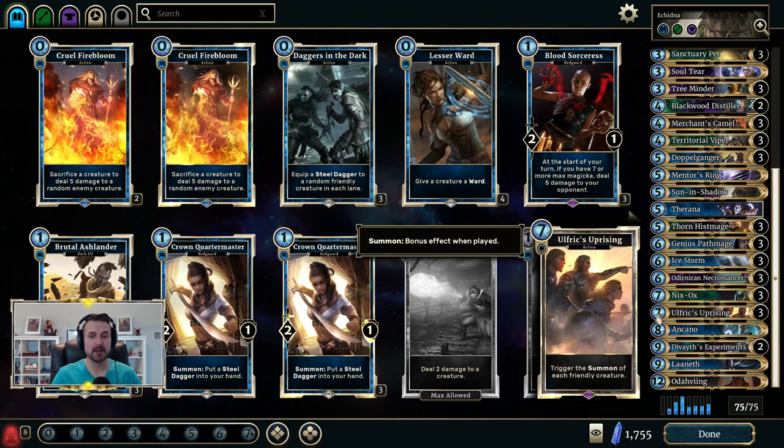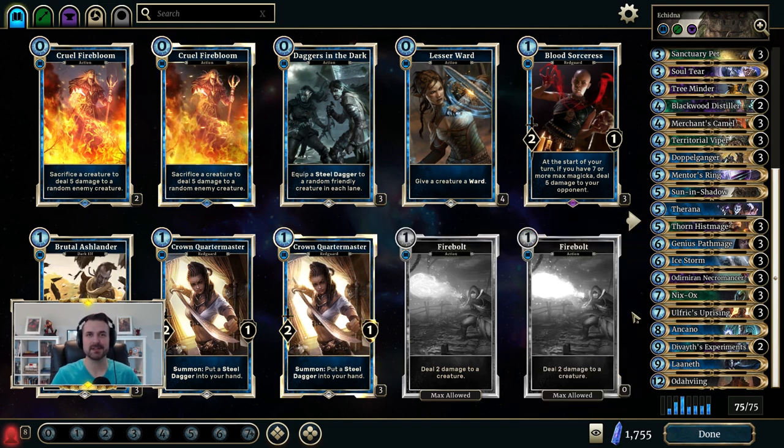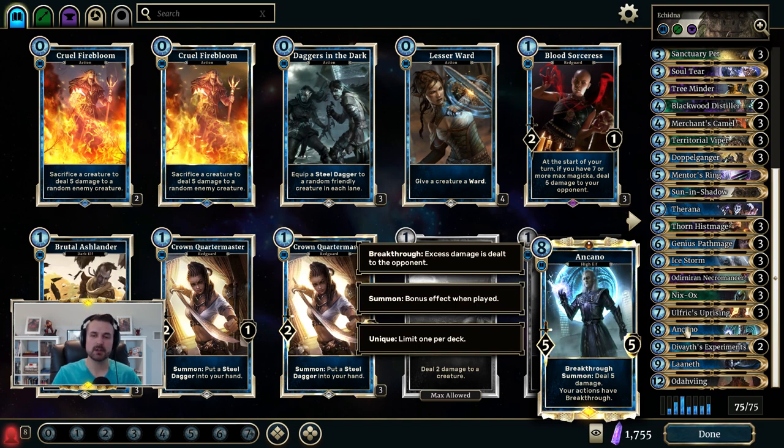If you have Thorana on the board and play Ulfric's Uprising, it shuffles in zero-cost versions of Uprising, which can generate insane value if you draw them. More importantly, if you ever have both Thorana and Laneth on the board and play Ulfric's Uprising, you can essentially play Uprisings forever — keeping Necromancer reviving creatures to dig through your deck, re-using Territorial Viper to clear the enemy board, or if you have Ankano on the board, shooting the opponent in the face over and over.